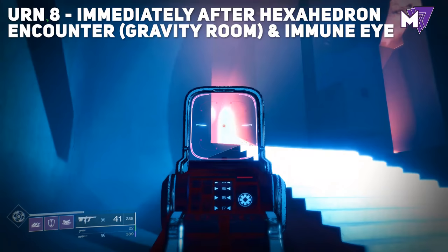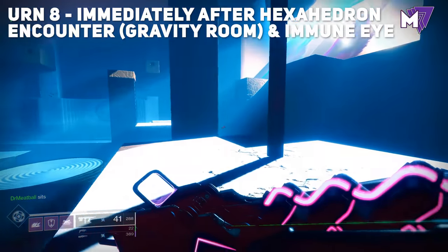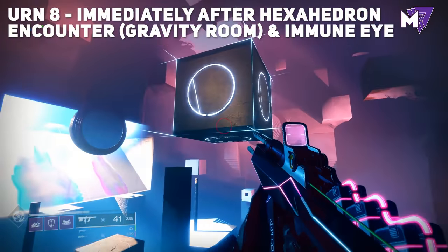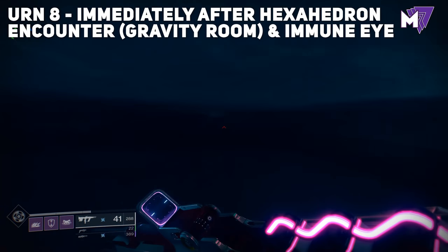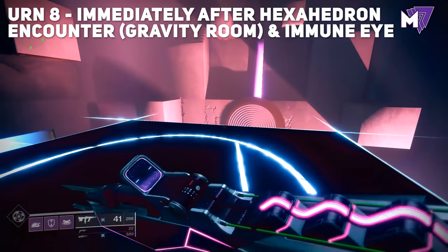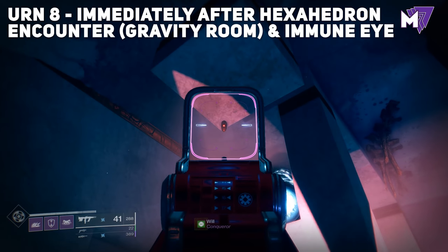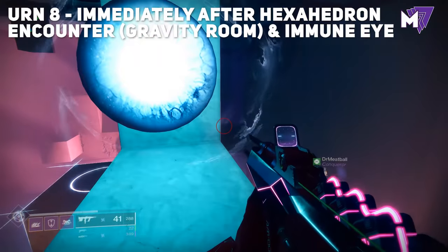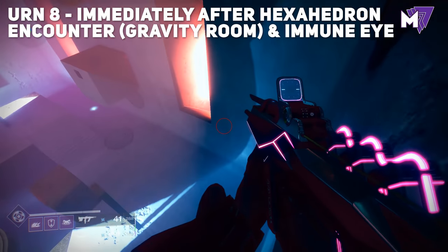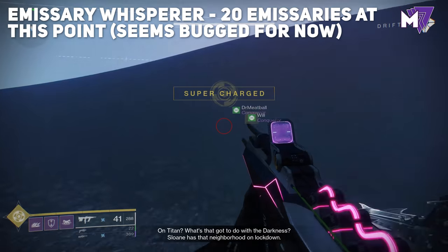Immediately after the hexahedron encounter, pick up the chest and use it as a reference. To your left are stairs and to the right a giant bright light. Look up to the top left and you'll see a blue eyeball — one of the mystery eyeballs tied to an exotic quest. Follow the path on screen, crawling underneath and jumping up to reach the platform. You'll see the giant blue eyeball, and above it upside down will be the next urn. Jump up to pick it up — a Titan or Warlock is recommended for the extra air time.